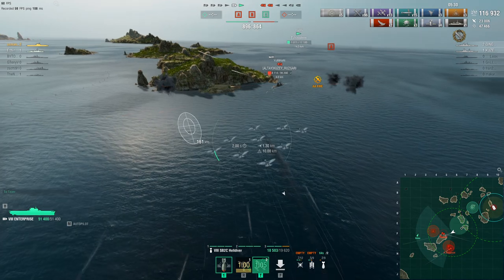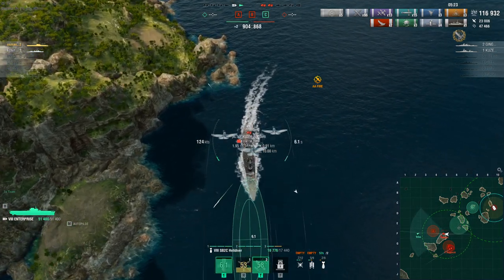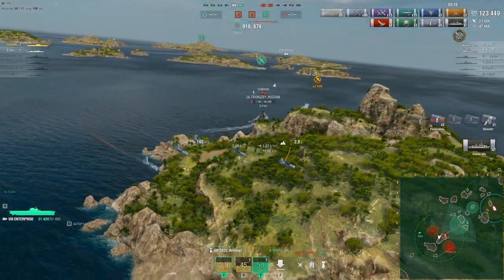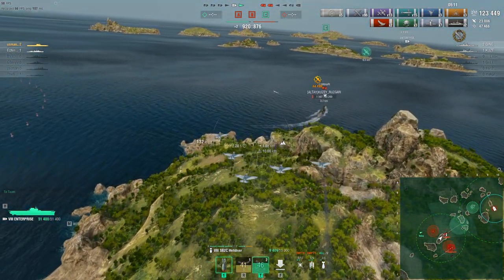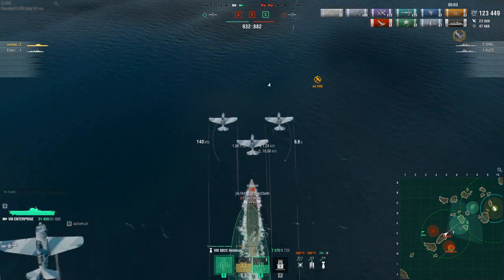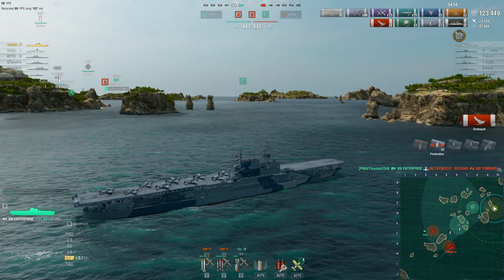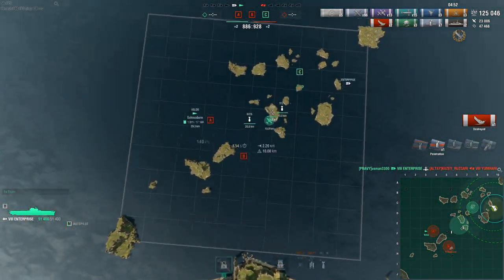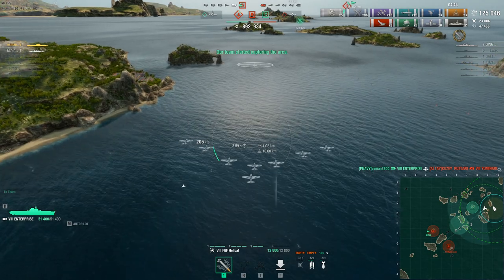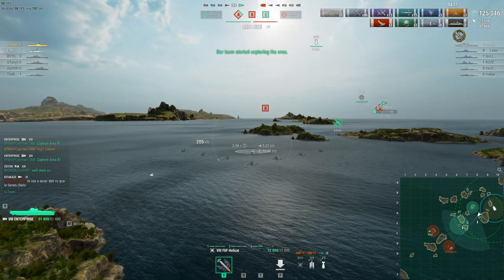I know AP bombs citadel Umihari, so I'm going to use them now. Umihari is turning in, which is exactly what you shouldn't do because AP bombs are far more effective broadside. Despite some RNG with the AP bombs — which I don't like about Enterprise — I land one penetration and kill Umihari. They have 930 points but the game is getting under control since Ruparict can't hold both caps at once.